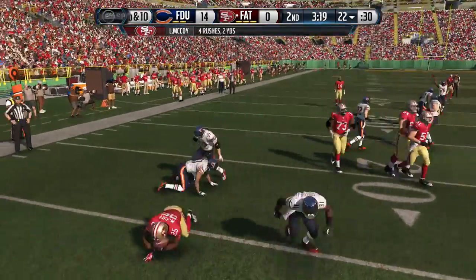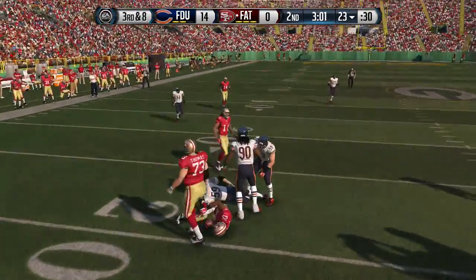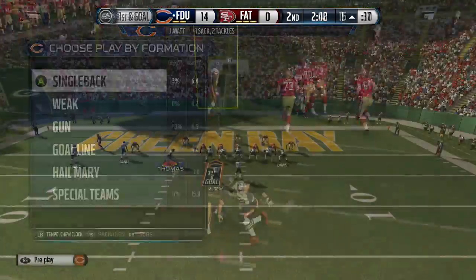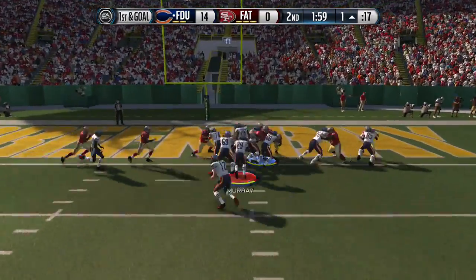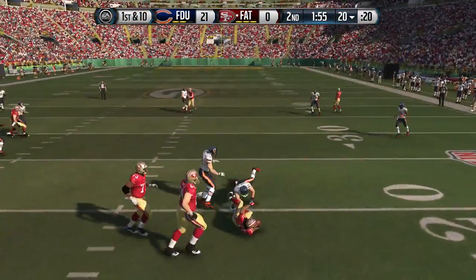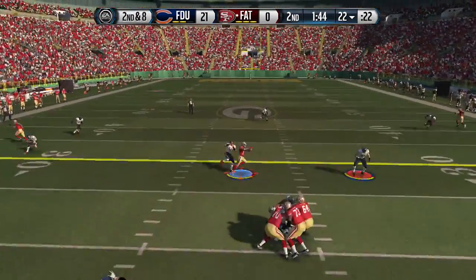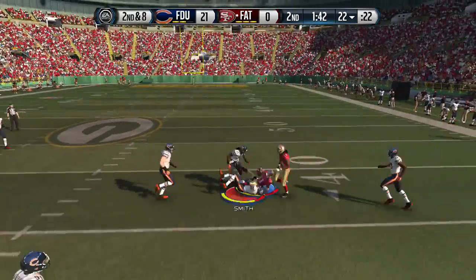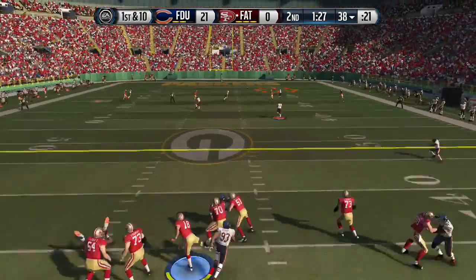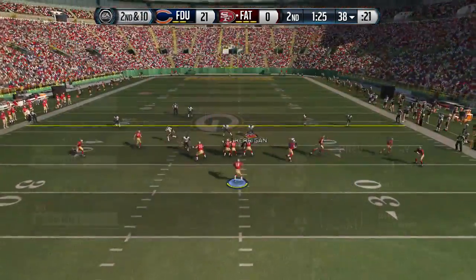He goes to the ball without pass committing — just dives right in there. His hit stick is pretty lethal, he gets those hit sticks down again and again. I haven't made anyone fumble with him yet but only five games in. He's just so fluid, almost like my Luke Kuechly. Right there is an example of that big hit power — just slams the receiver back.